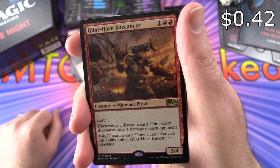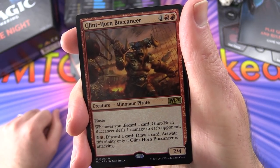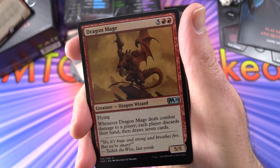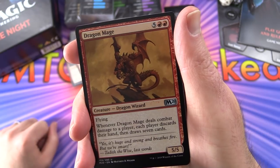Glint-Horn Buccaneer - another rare creature, Minotaur Pirate, 2/4 for 3 with haste. Whenever you discard a card, it deals 1 damage to each opponent. For 1 and a red, discard a card and draw a card - activate this ability only if Glint-Horn Buccaneer is attacking. Now moving on to uncommons with the silver color.